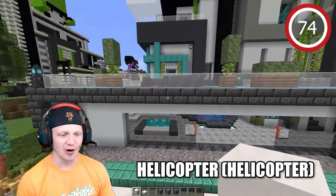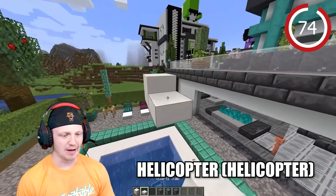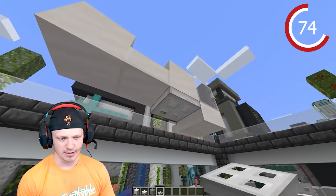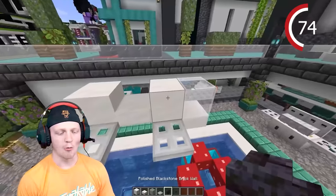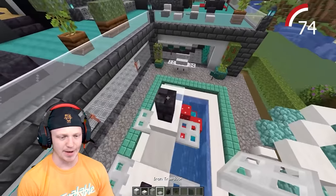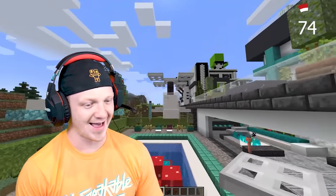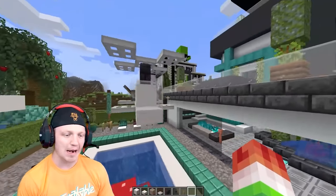We built this helicopter right over the pool. You need one block, a slab, and another block. Place some glass, another slab, and then some trapdoors. Place two on the side. We got a button in the back — does it look like a helicopter? Yeah, it's like a little drone. For extra detail, throw some levers on the side. Voila.